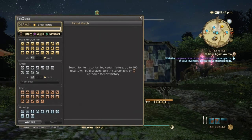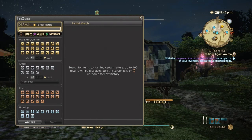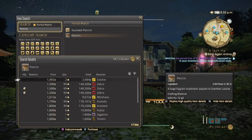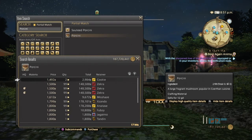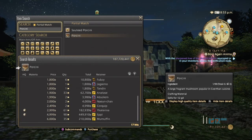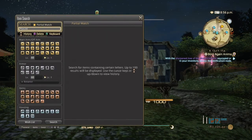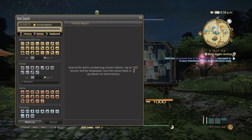Next is the porcini, which is used to make food for raiding. Porcini is pretty expensive, so that food is still pretty useful. Normal quality can go from 1,500 to possibly 2,000, and high quality 3,000 and up — 4,500 was the highest seen so far.